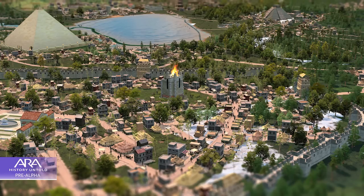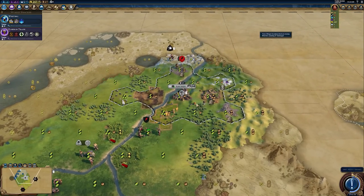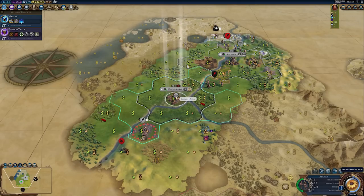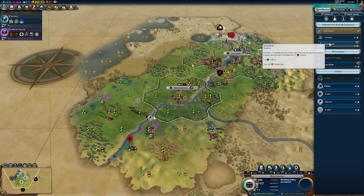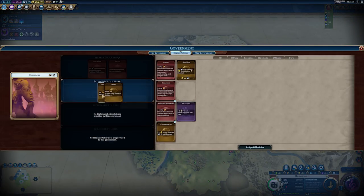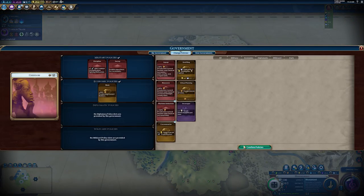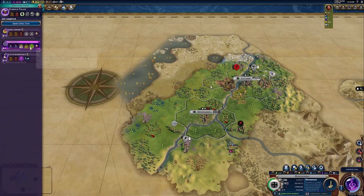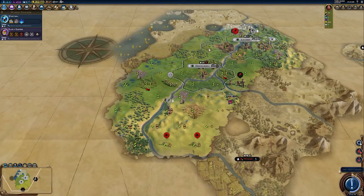In Civilization VI, we have our one-tile city and potentially some districts built around it — and that's kind of it, really. We're zoomed out at a more strategic view of the world. It seems that ARA: History Untold will allow us to really delve into the detail. Perhaps you set a policy where your city goes green and that's reflected entirely across the map — that's speculation, but it bleeds into 'explore a living world' and 'rule your way.' You get a feeling for defensive buildings, military buildings, and wonders, but also citizens going about their lives.